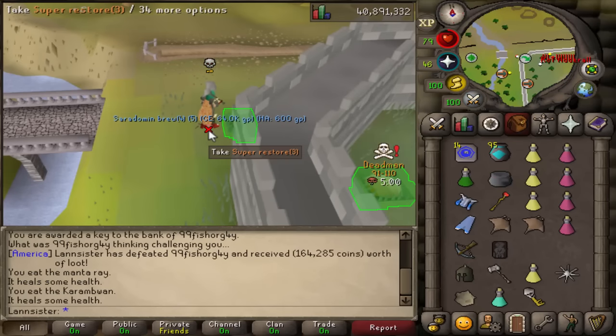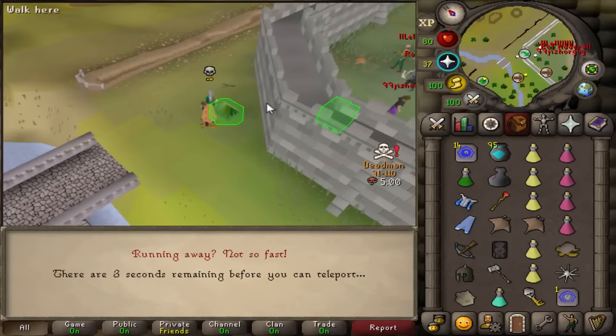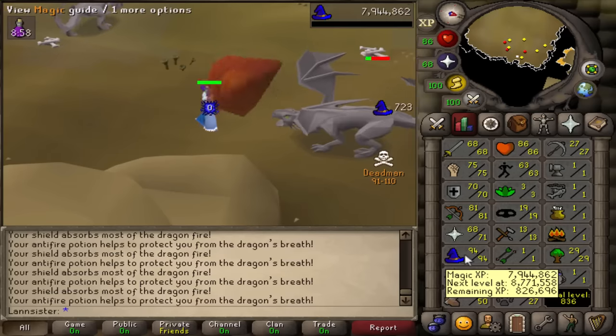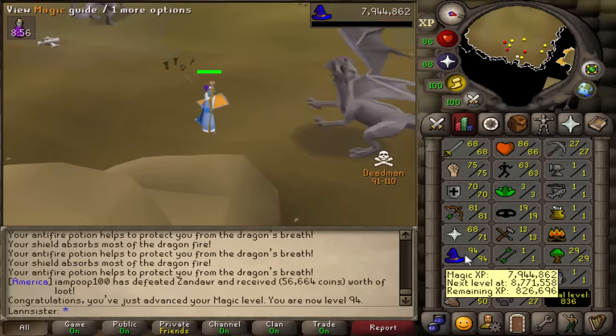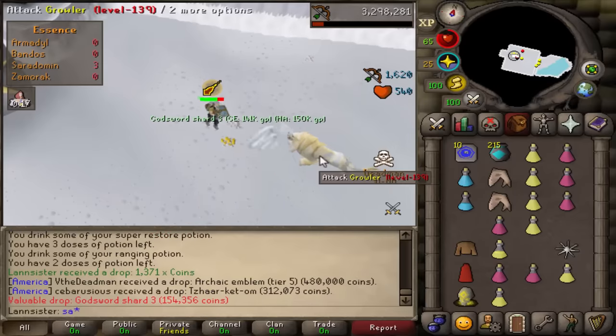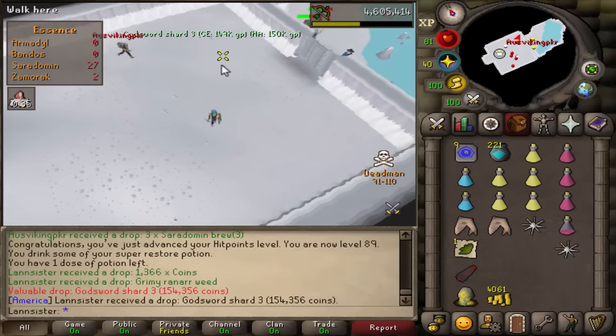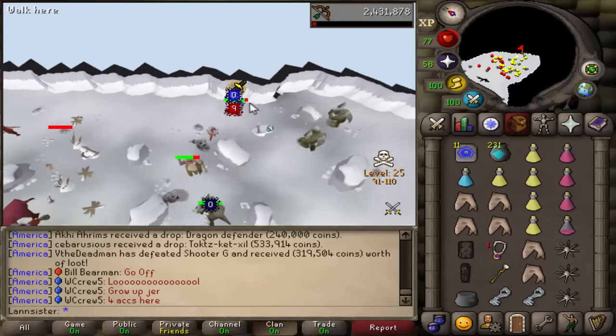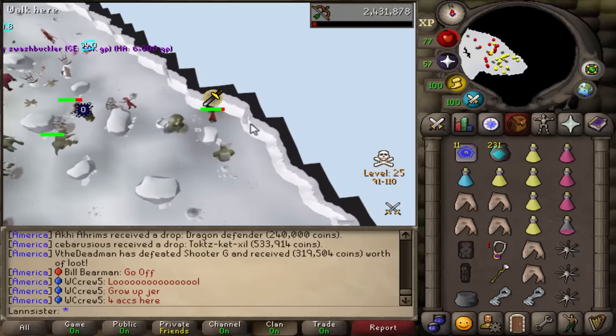94 - the one hit! That's the max hit so far. The journey here wasn't easy - I was broke on money the entire time, but I got myself 94 magic, an imbued magic cape, 70 agility, and did some Saradomin in God Wars Dungeon. From Saradomin I got two shards, that's it.